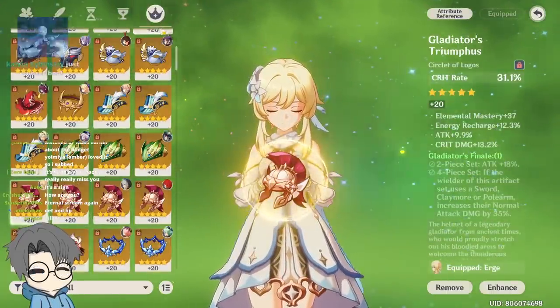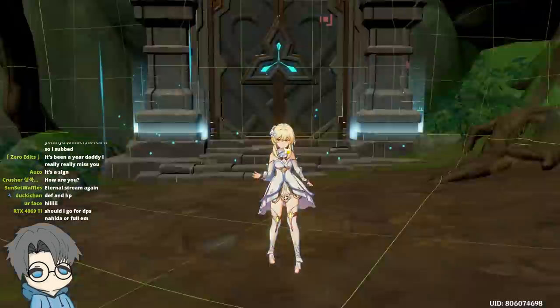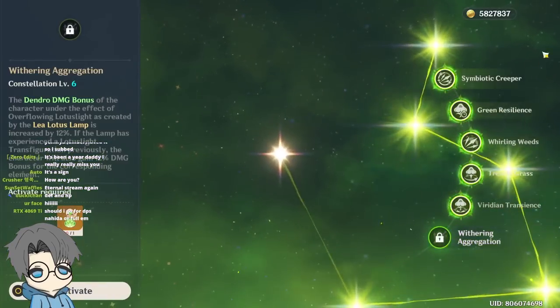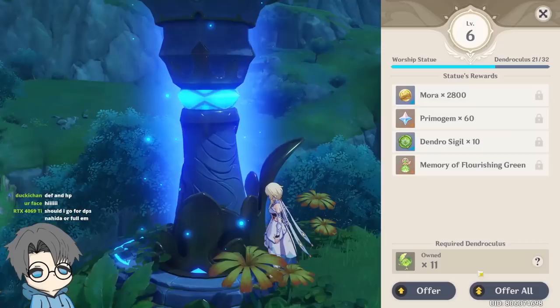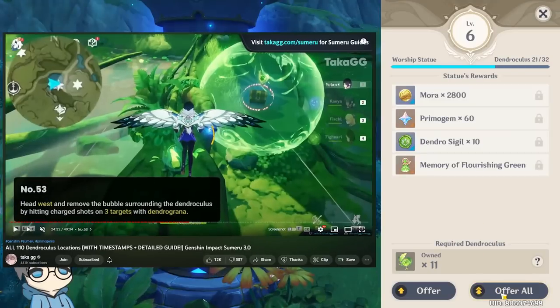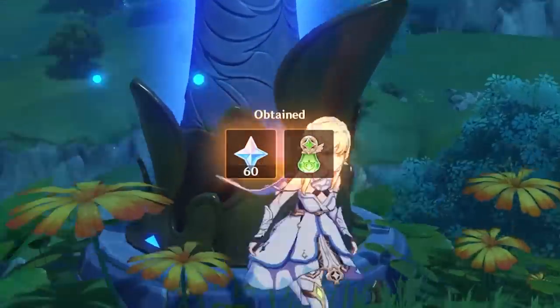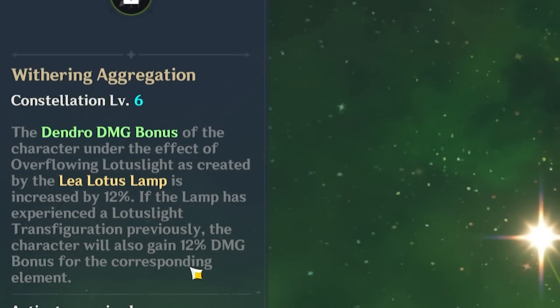Is that the better artifact set? I did try to farm the Dendroculi just so I could reach C6, but I haven't unlocked it yet. I basically just watched Takajiji guides to look for the Dendroculi. There it is — 60 Primogems and the free constellation for Traveler. 12% damage bonus.